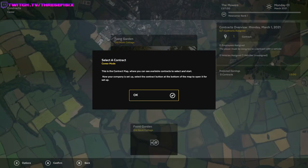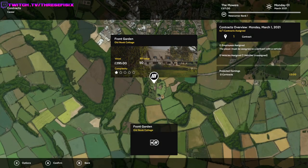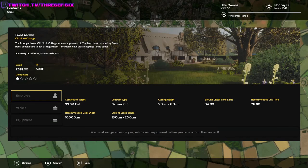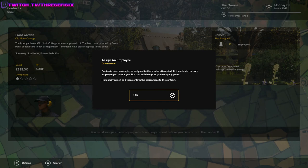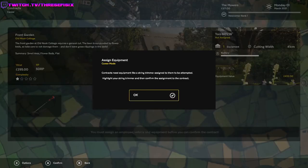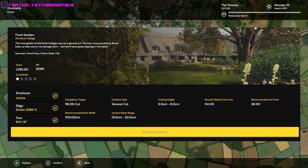Select the contract. This is the contract map where you can see available contracts to select and start. Now your company is set up — select the contract button at the bottom of the map to open it for setup. Which one's at the bottom of the map? Just the one I'm already on? I think so. Contract setup — once you select a contract, you can see the information about its value and requirements. If you wish to accept the contract, you need to first assign an employee, vehicle, and equipment. Wait, we're going to have multiple employees? That's what it's sounding like. At the moment, the only employee you have is you. And we only have one of everything, so we need a cut height of 5 to 6. Our recommended cut time is 26 minutes — we gotta do this kind of fast.